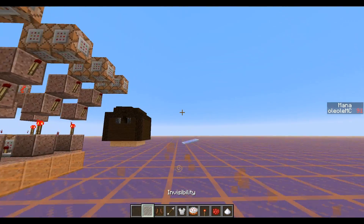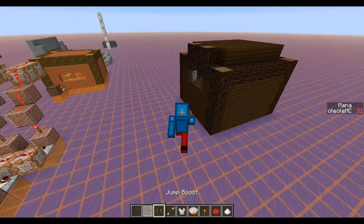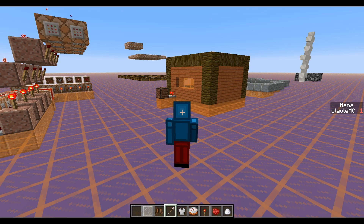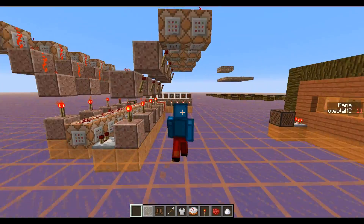So for example here I have the invisibility and it reduces my mana, here I have the jump boost, here I have strength and I can afford strength because you have to regenerate mana, you know.